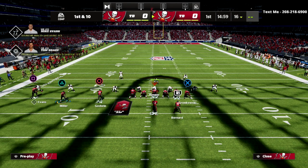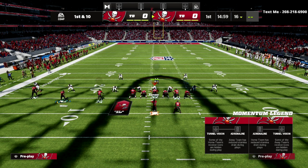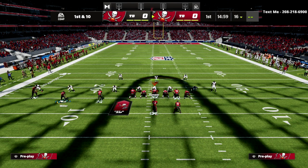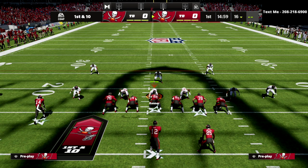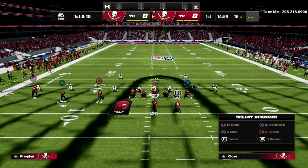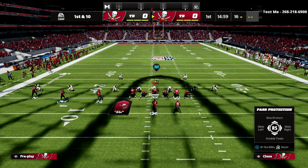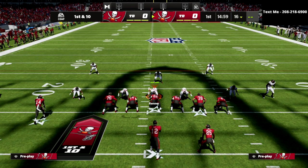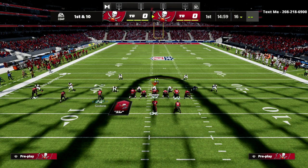From an offensive perspective, we're going to smart route the circle receiver. Most of the meta blitzes in Madden 22 can be picked up by blocking your tight end, so I'm going to block my tight end and simply slide protect to the right-hand side. This will allow me to roll out of the pocket if that opportunity presents itself.